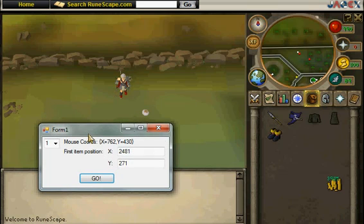So it's nothing huge, no huge menu that takes 15 hours to set up — simple as this. Put your mouse over the first item in your inventory, and what you'll want to do is get it as close to the middle as possible. Because it is a random clicking mechanism, it won't always click exactly on that spot, but if you get close enough to the middle, it'll always click the item. So: X is 1155, Y is 397 — type that in.